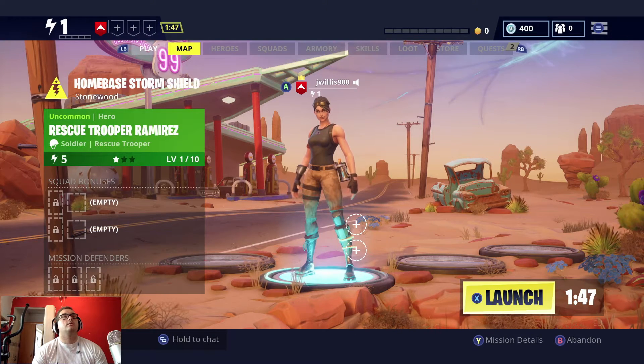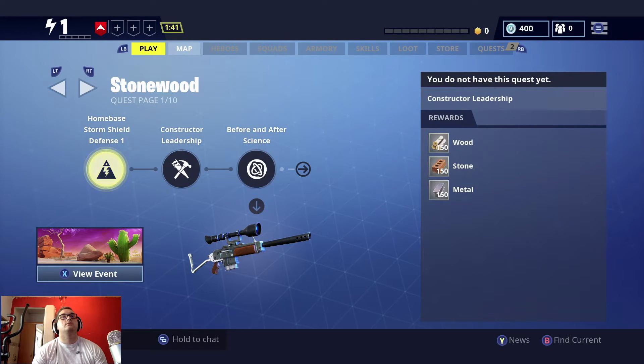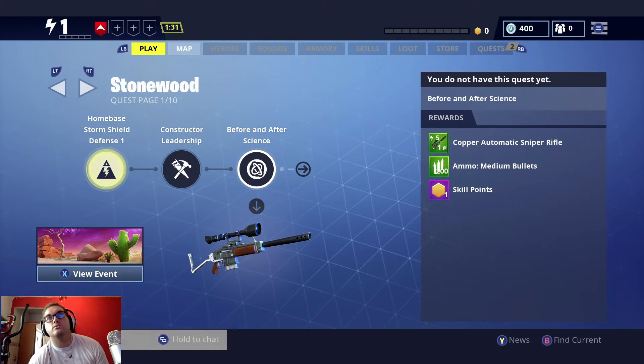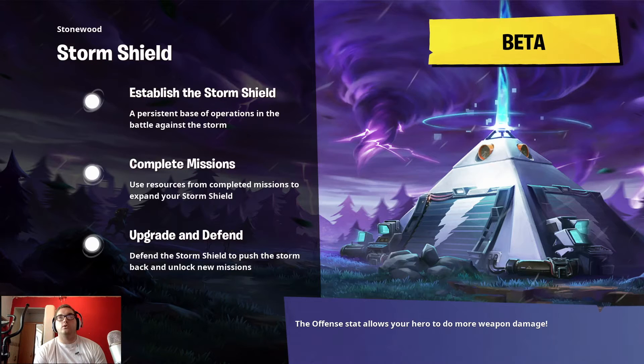Here we go. Mission details. So what have we got? We've got before and after science, copper automatic sniper rifle, 200 medium bullets, one skill point. You can play this as a co-op team but I am going to play this as solo. This is the next level — storm shield. Every episode is just going to be one level. Episode two is today, episode three will be tomorrow.